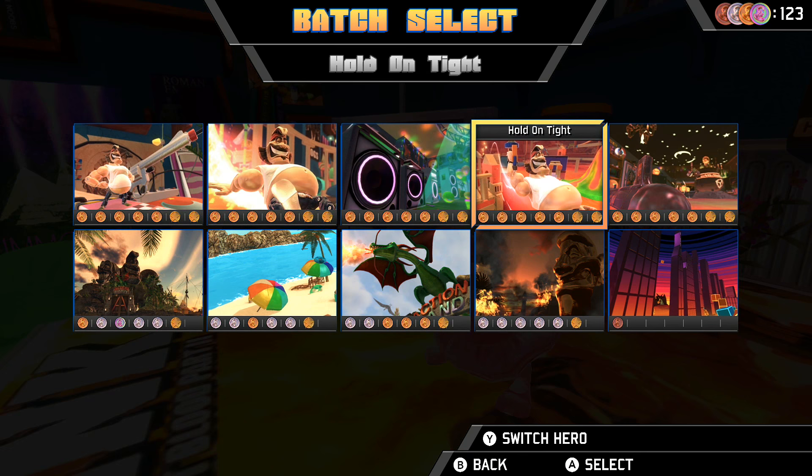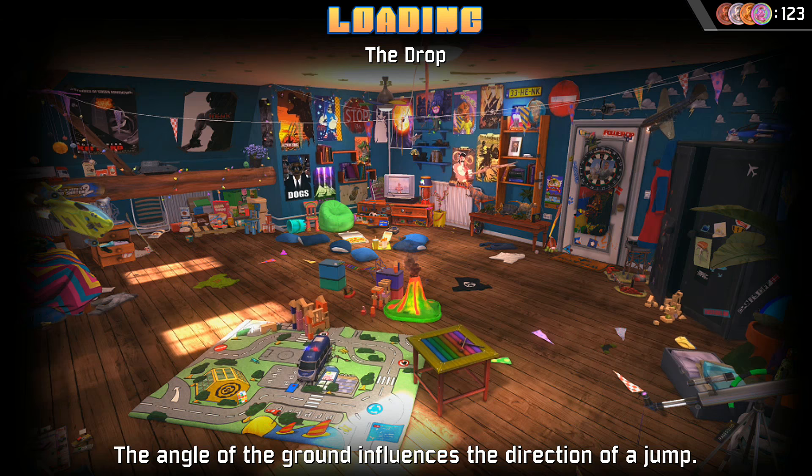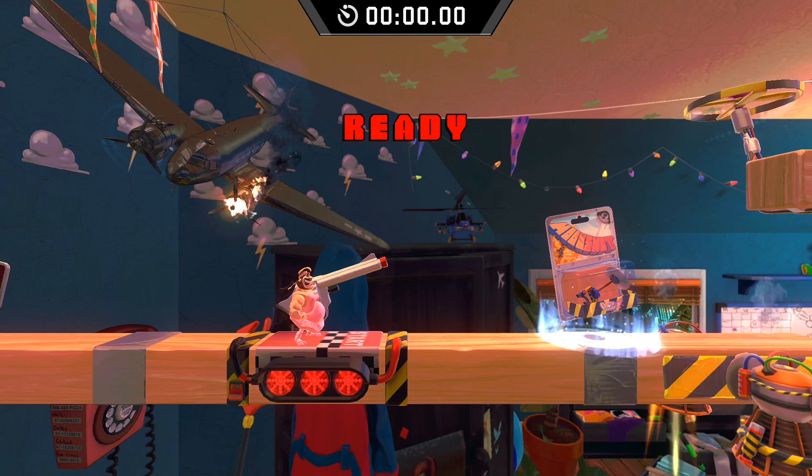Go to the fourth world and go to the level of the drop using any character. This is a hookshot level, which is one of the tools you'll be introduced to pretty early on in the game.